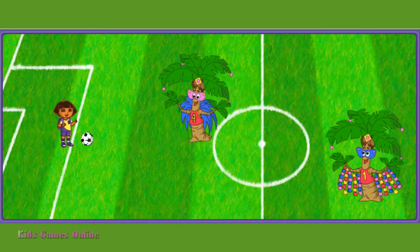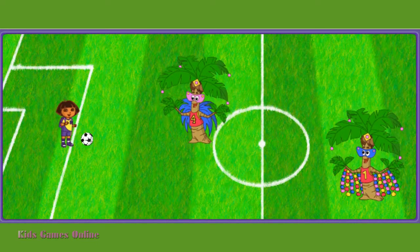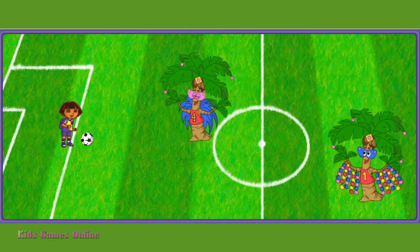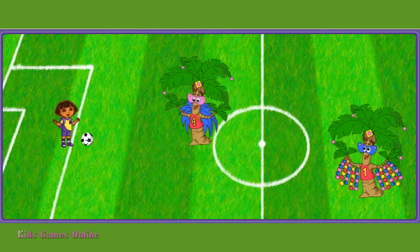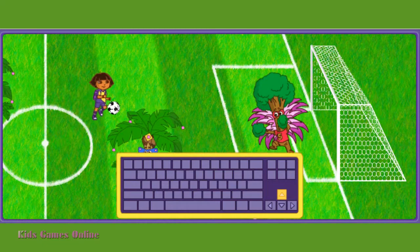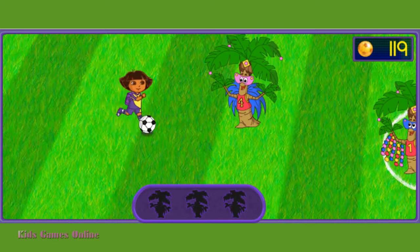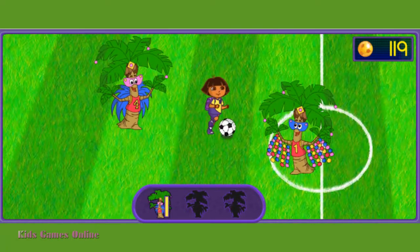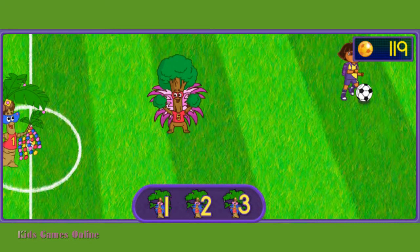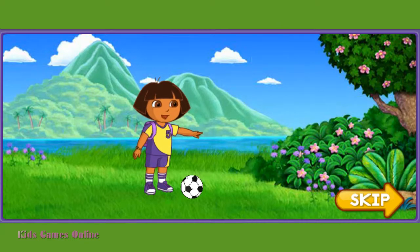We made it to the Samba trees! To keep going to the Big Cup, we need to get past the Samba trees. Will you help me? We need to dodge and move past three trees. Press the up and down arrows for me to move around the Samba trees. Ready? Let's play! Perfecto! Way to move! We dodged three Samba trees. Come on, let's keep going to the stadium for the Big Cup.